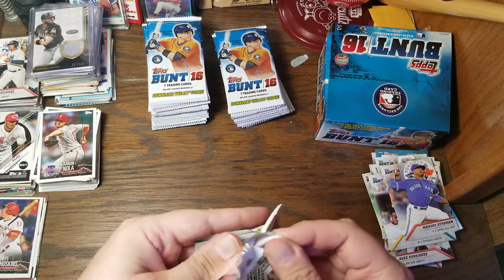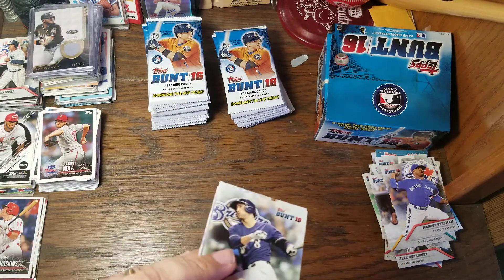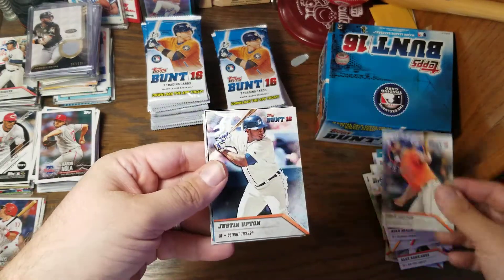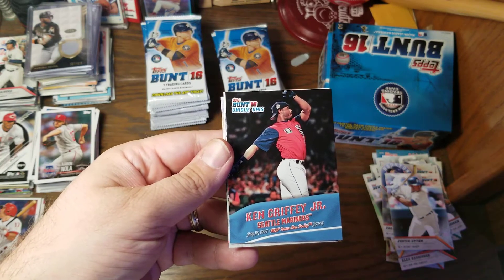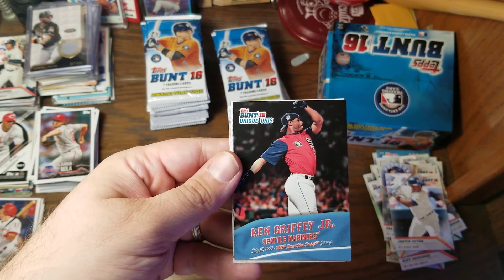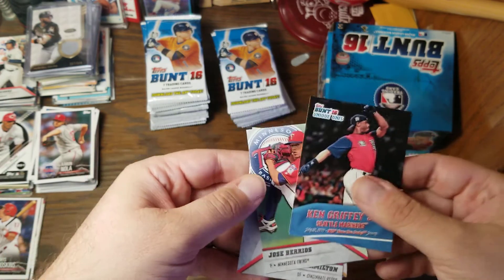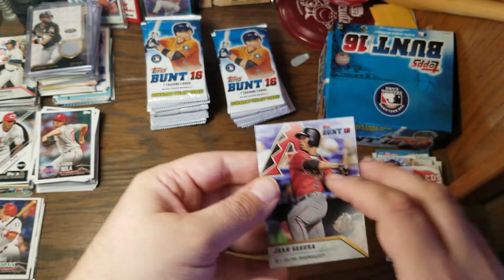Tell me what you think of this setup — I don't know how often I'll use it. I do have to stand while working like this. We've got Ryan Braun, Evan Gattis, Justin Upton. Unique Unis of Griffey as a Mariner — that appears to be an American League home run derby from 1999. Jose Berrios, Billy Hamilton with the Reds, and Jean Segura.